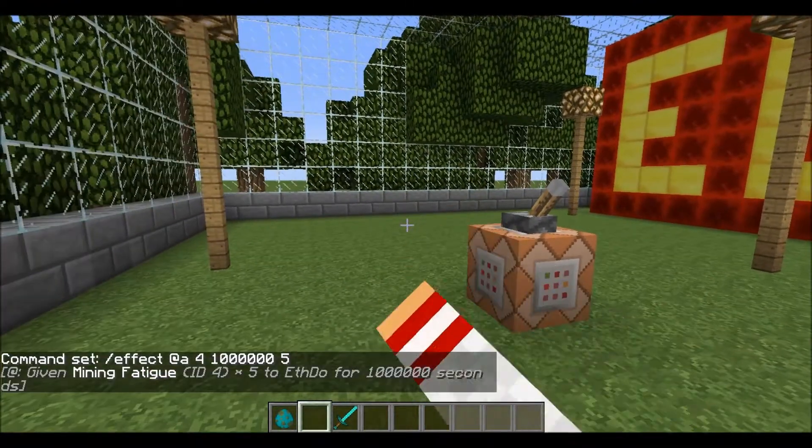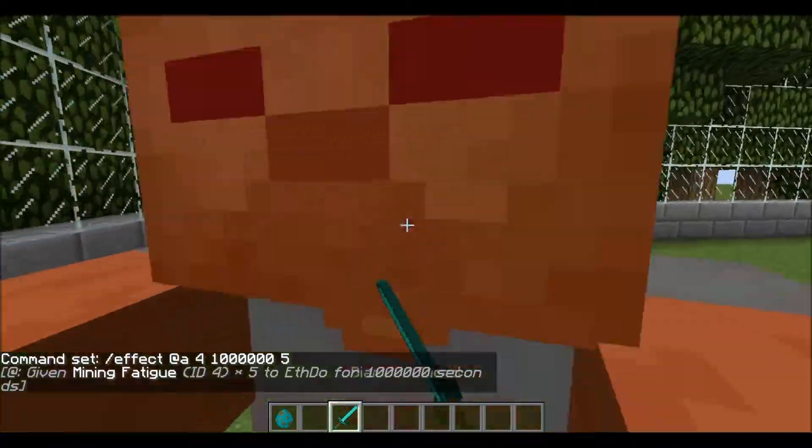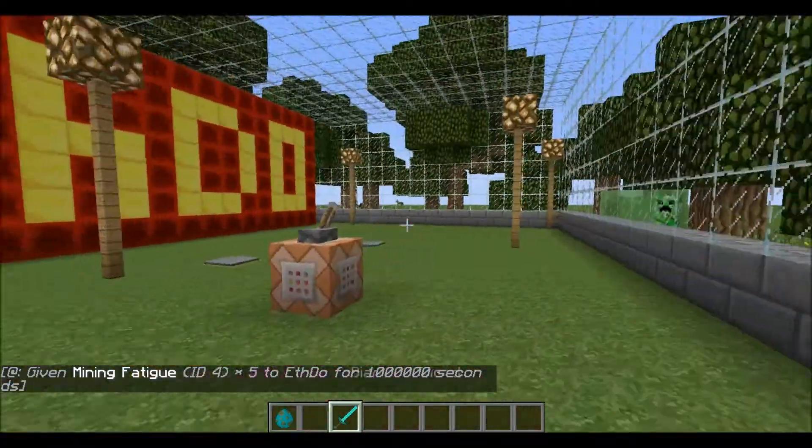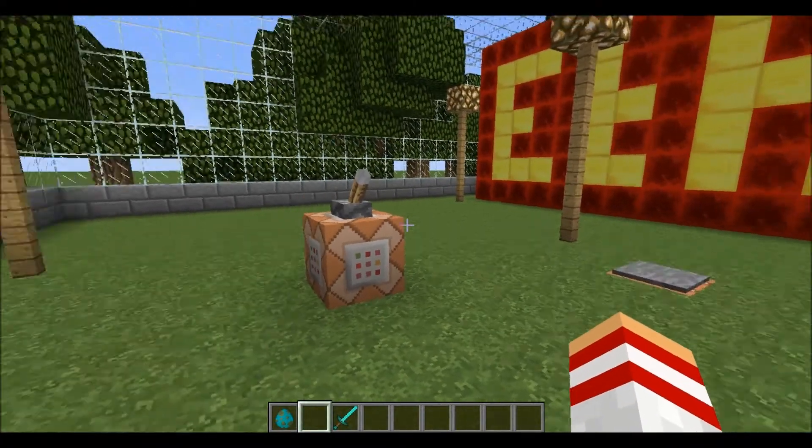My fist is considerably slower, but if I spawn in a mob I can still fight them fairly fast. It doesn't really affect gameplay at all at this level, which is why I highly suggest it.